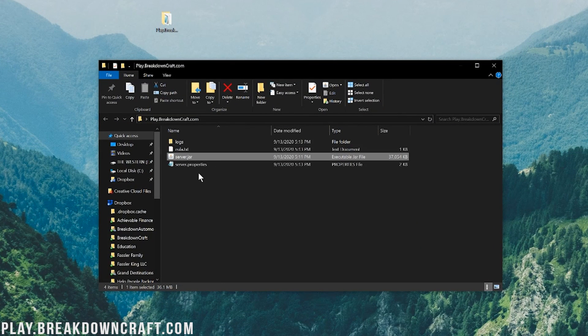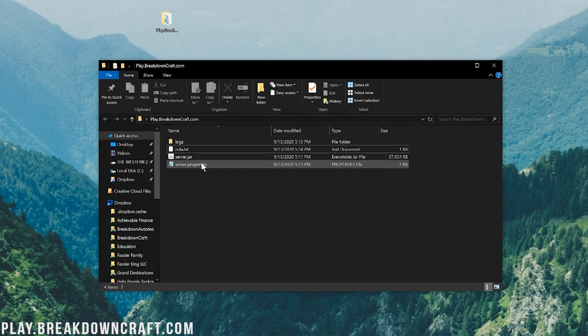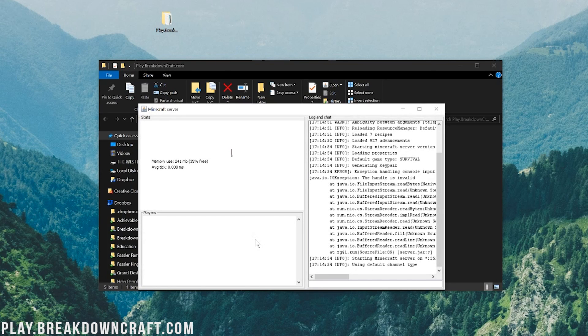Now your server's not started yet, because you need to read the eula.txt. Double-click on that file and it will open in Notepad. Go to the Minecraft EULA link shown there, and as long as you agree to it, change 'eula=false' to 'eula=true' — T-R-U-E exactly like that. Then do File > Save and close out of the eula.txt. Now when you double-click on server.jar, it's going to open everything up and give you a GUI to manage your server and see your server console.